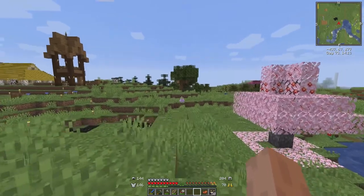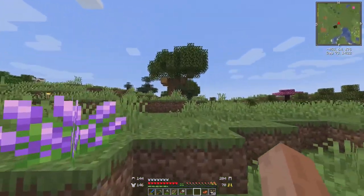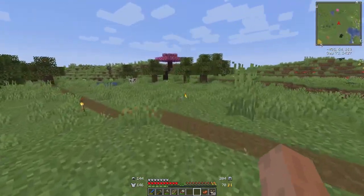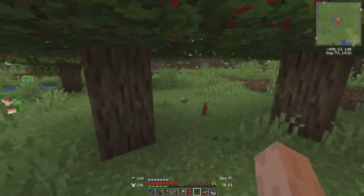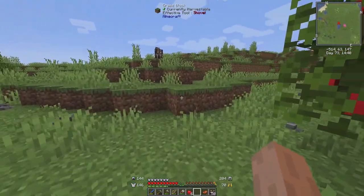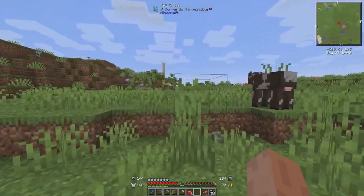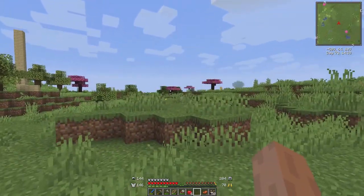I planted a ton of apple trees over here. The village is doing okay — lots of visitors keep dying. I can't help that they fall out of the world; I don't know how to deal with that, so it is what it is. Let's get a bunch of these apples that fall on the ground, and then go find a horse so we can travel around quick and find a terracotta biome.